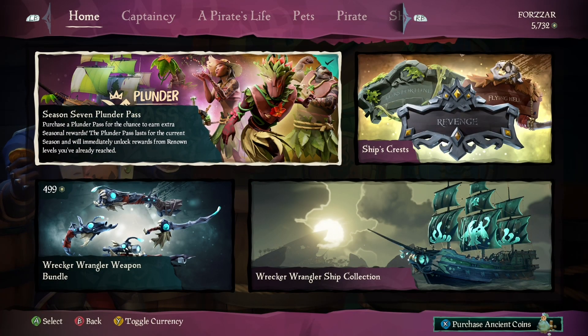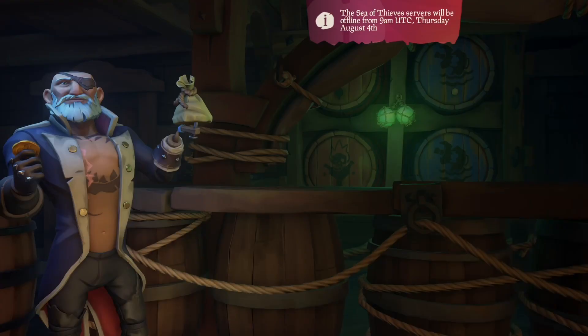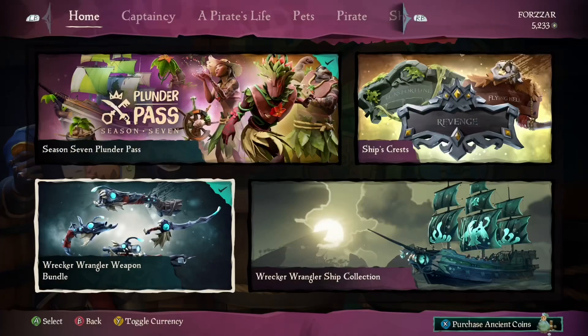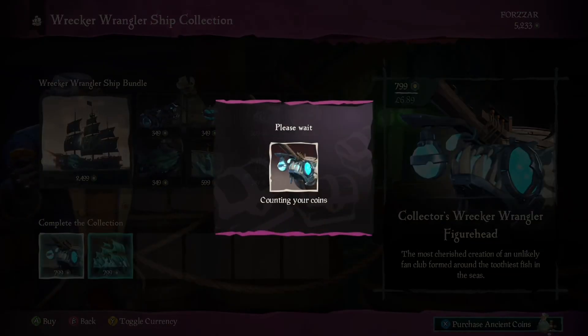In the Pirate Emporium we have the new Wrecker Wrangler set — we have the Weapon Set and the Matching Ship Set. I will be doing a separate video showing the Weapon Set and the Ship Set.